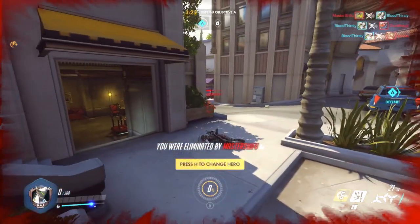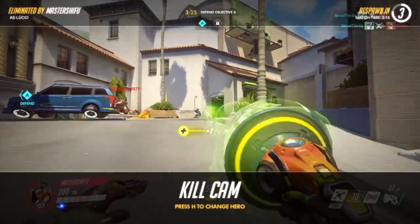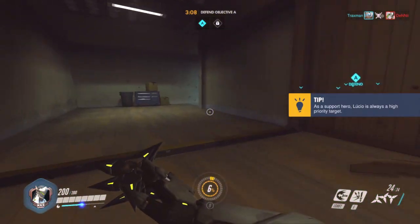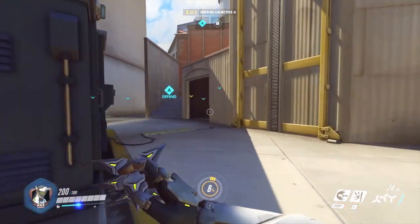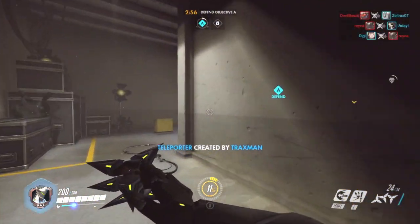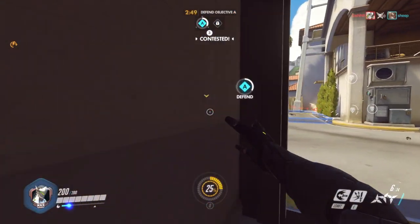Oh my god, we got a double kill! I was so in the moment I went completely quiet. We used Dragon Blade, killed the enemy Soldier 76 and Junkrat, then tried to kill the Lucio but we were a bit out of range and he knocked us back. We helped the team though. All we have to do is delay the point and hope the enemy team can't capture it — that is the goal. The enemy team is contesting point A right now, let's get around and get some kills.